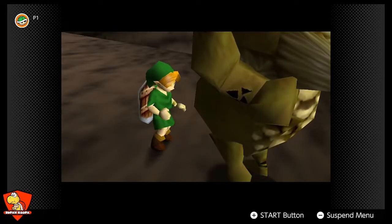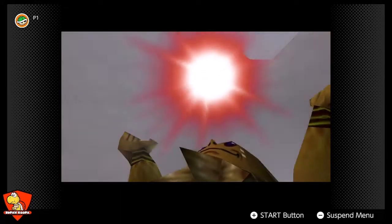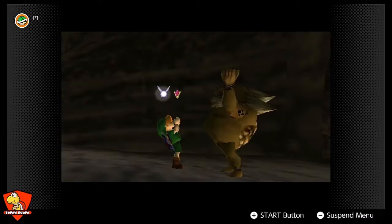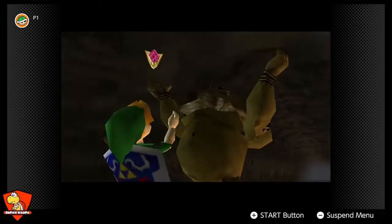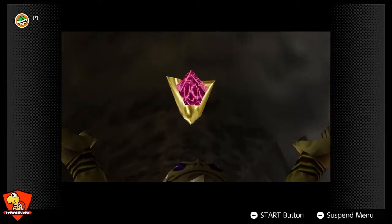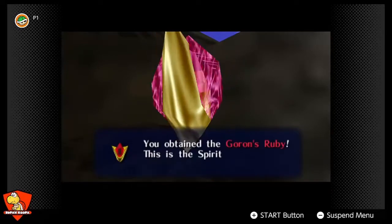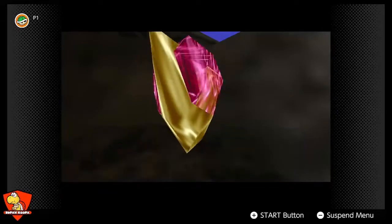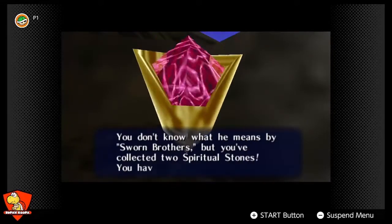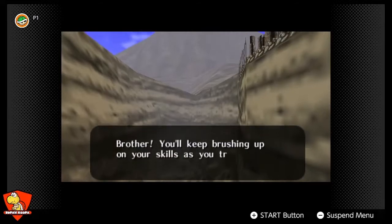It's always going to give me the second stone, which is very nice. I think my favorite design stone is probably the third one, even though it's my least favorite to get. You obtain the Goron's Ruby, the Spiritual Stone of Fire passed down by the Gorons. You don't know what he means by sworn brothers, but you've collected two Spiritual Stones — you have one more to find. Brother, you'll keep brushing up on your skills as you travel, won't you?